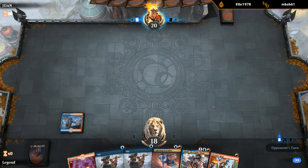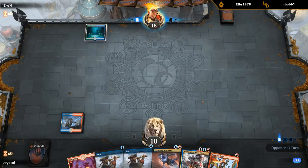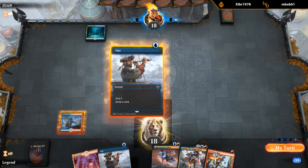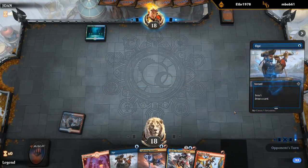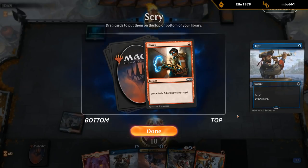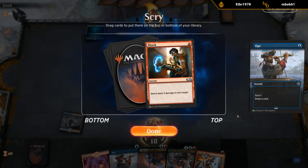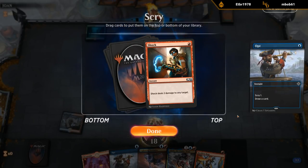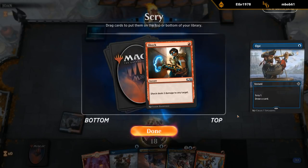Let's see what we're up against — blue-green. Is it the turn-one elf? Or maybe it's the flash deck and they want to Opt on turn one as well? Shock. And against blue-green flash, how good is Shock? It's okay — it can kill a Cutthroat for one mana, and then we can save the Reckless Rage for the Ambusher. So I think I like it.